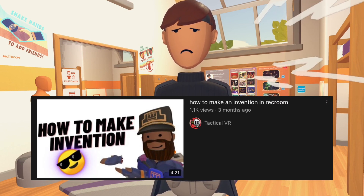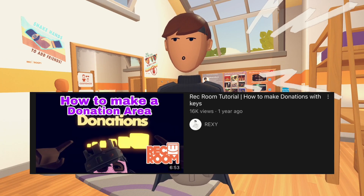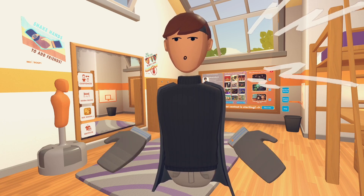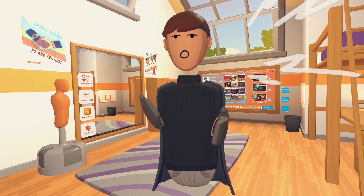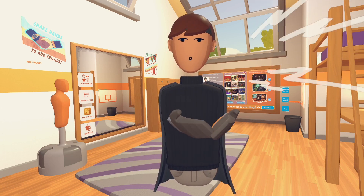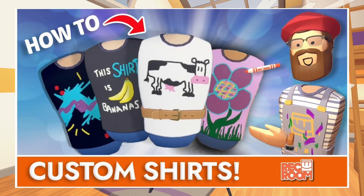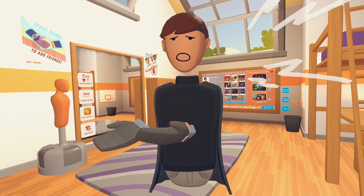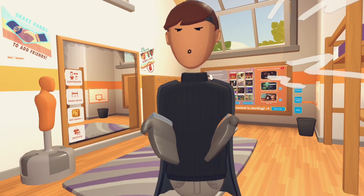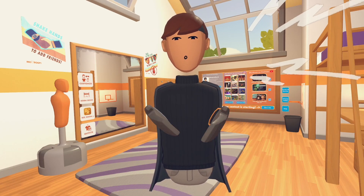Just search up on YouTube how to make inventions in Rec Room, or how to set up donations. There are also some other methods like making dorm skins, which is pretty much an invention as well, making props, and custom shirts that you can create and submit to Rec Room. You can also join the video partner program if you have enough subscribers on YouTube or enough followers on TikTok, if you do Rec Room videos.